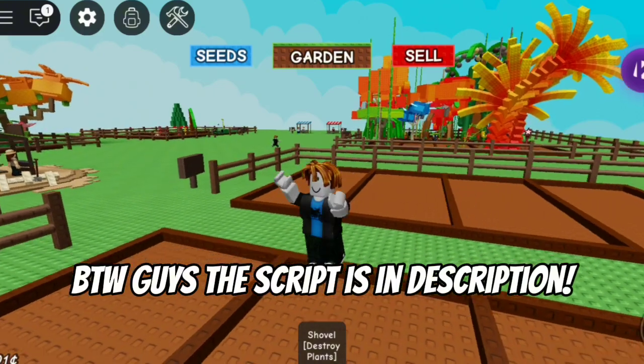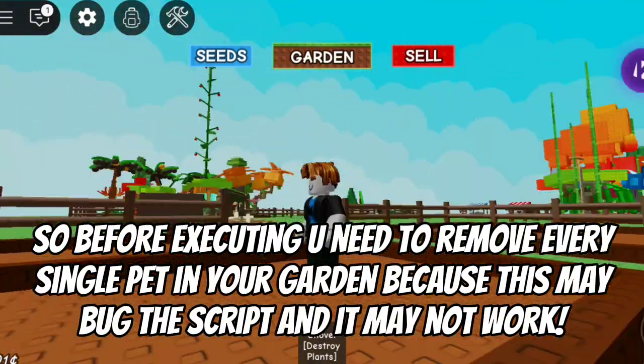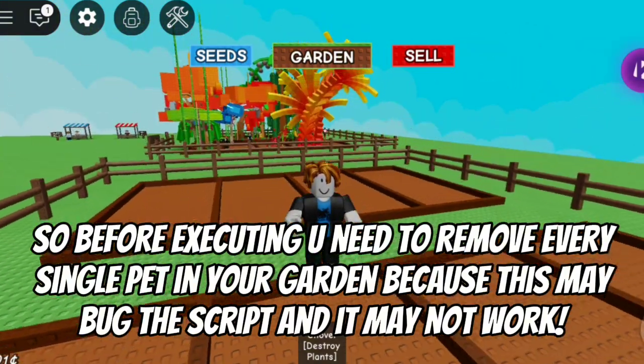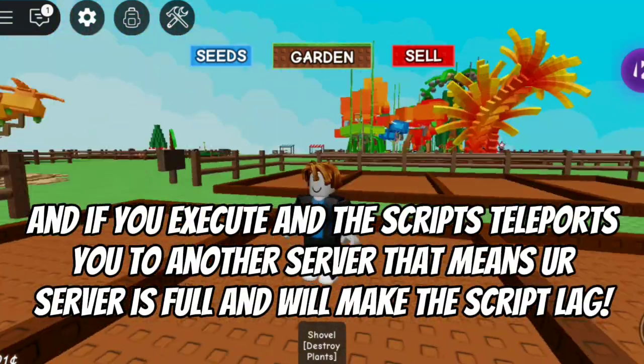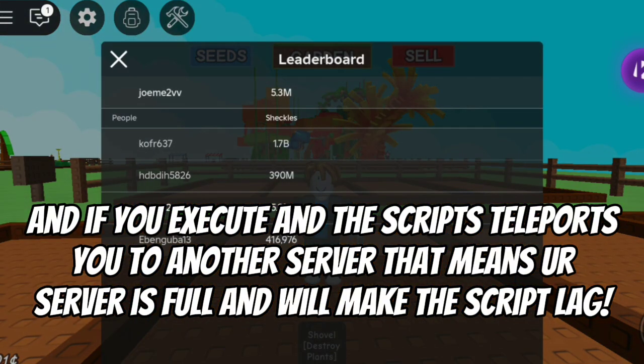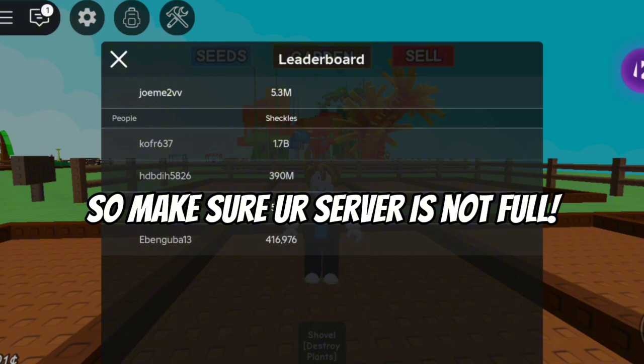The script is in the description. Before executing, you need to remove every single pet in your garden because this may bug the script and it may not work. And if you execute and the script teleports you to another server, that means your server is full and will make the script lag. So make sure your server is not full.